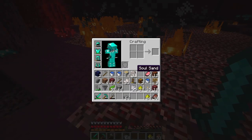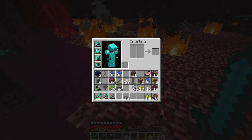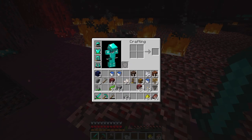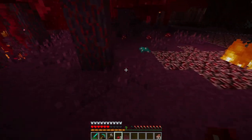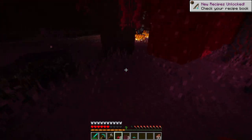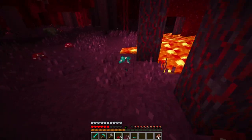I gotta throw away some more stuff. We don't need this wood, don't need dirt. We don't need pork chops. I don't need a hoe, I have one right here. First thing I want to do is grab these mushrooms — I don't know if they're really useful but I can use them in the future maybe.